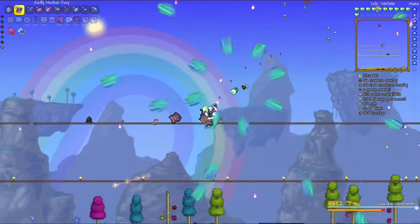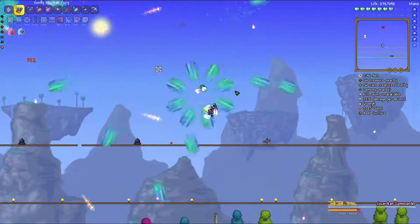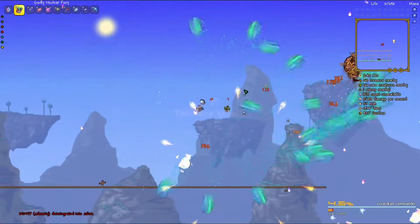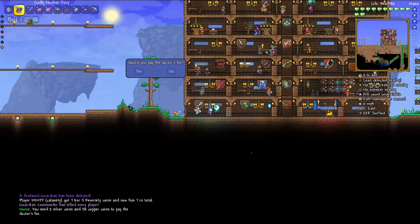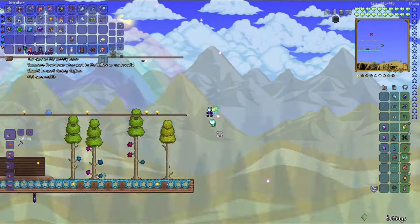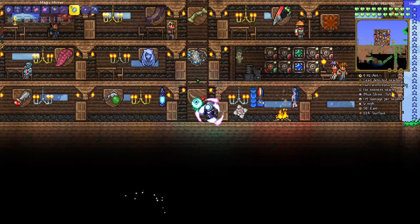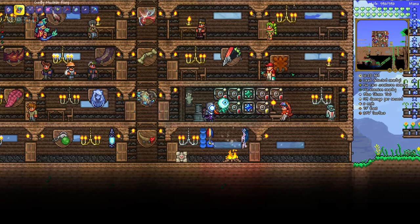I don't get how I'm supposed to dodge all these - there's just so many. Maybe running back and forth in a straight line seems to be working. Yeah, that's actually kind of working. I'm getting hit by a couple things but apart from that it's working - please, yes! I did it! I don't even care that I died, I am done with this! From that fight I got the Profane Core which summons Providence.